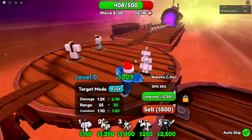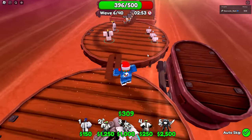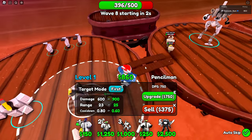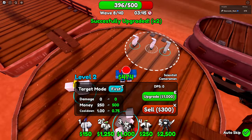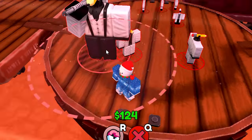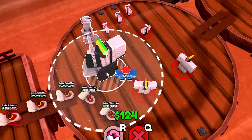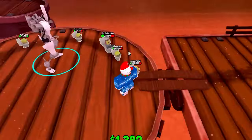He has a super long goop animation — not helpful. But he does 1.2k damage every 1.4 seconds, so 800 DPS off the bat. He has an ability but I need to upgrade him to unlock it. When you upgrade the pencil man just once, the DPS multiplies by three — that's really good. Next unit to place is the mythic.